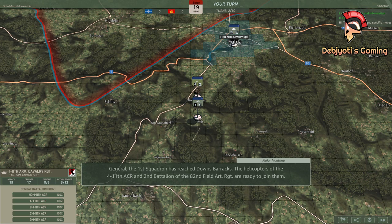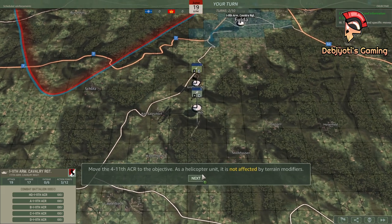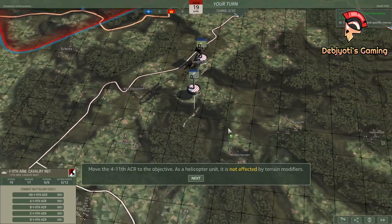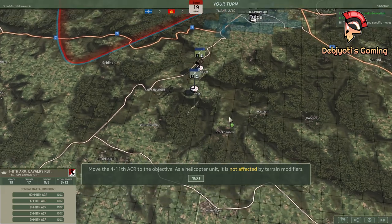General, the 1st Squadron has reached Downs Barracks. The helicopters of the 4-11th ACR and 2nd Battalion of the 82nd Field Artillery Regiment are ready to join them. Move the 4-11th ACR to the objective. As a helicopter unit, it is not affected by terrain modifiers.